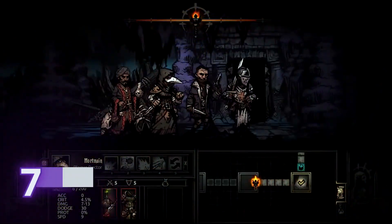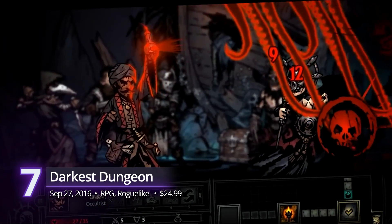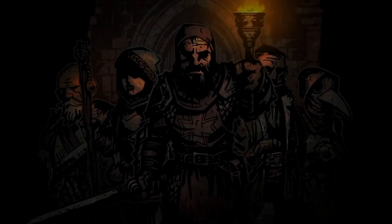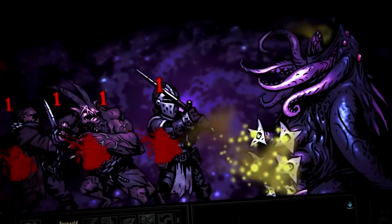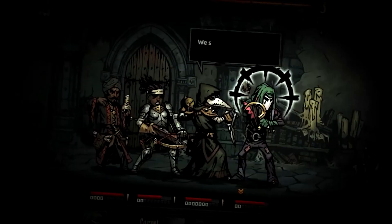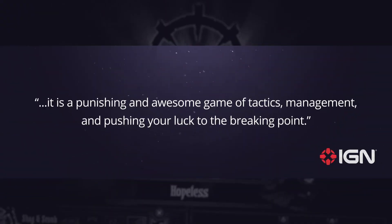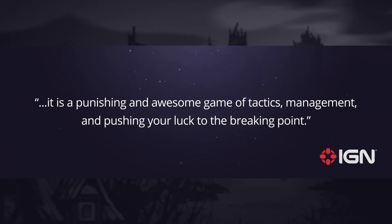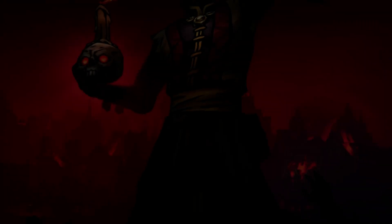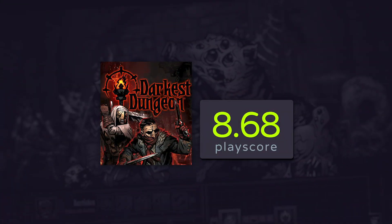At number 7, Darkest Dungeon. Roguelikes have always been about testing patience. What Darkest Dungeon does well is its inherent madness — it pushes your characters to the extremes in its doomed Lovecraftian halls. This is no cakewalk, as the game punishes even the most minor mistakes in its turn-based combat. IGN's Dan Stapleton gave it a 9.10, praising the game's flow, saying it is a punishing and awesome game of tactics, management, and pushing your luck to the breaking point. With the sequel in the works, the madness only gets worse from here. A PlayScore of 8.68.